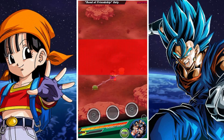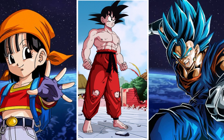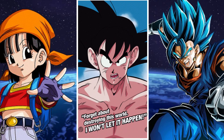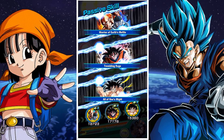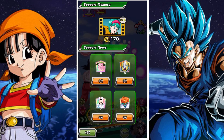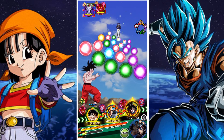The Bond of Friendship category is a very interesting one and has some interesting synergies. It's a relatively expansive category, so you don't have to use specifically a Bond of Friendship led team. The leaders for Bond of Friendship that currently exist in Dokkan Battle are Tech, Pan and Tech, and Kale and Caulifla.